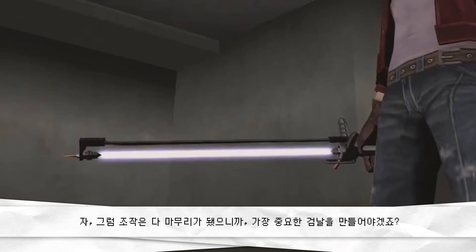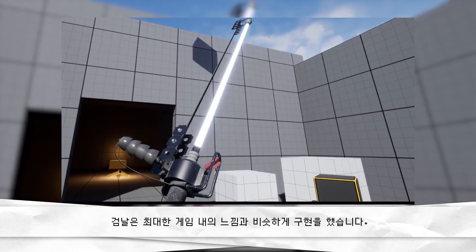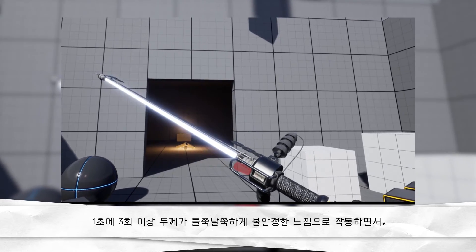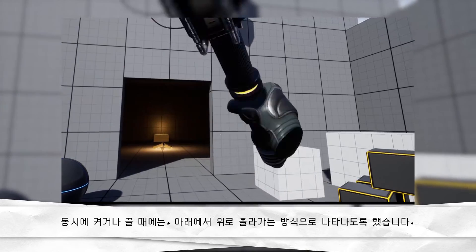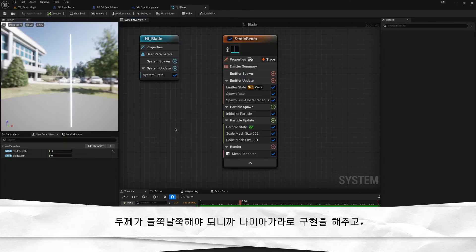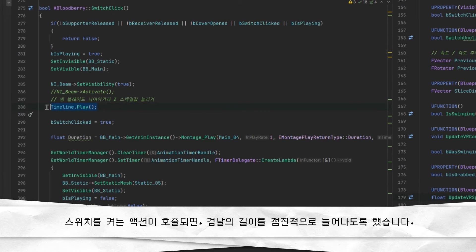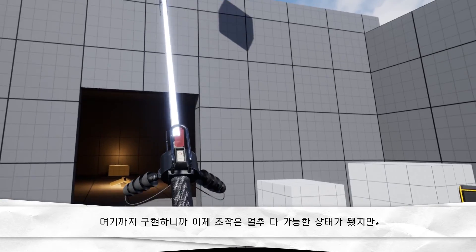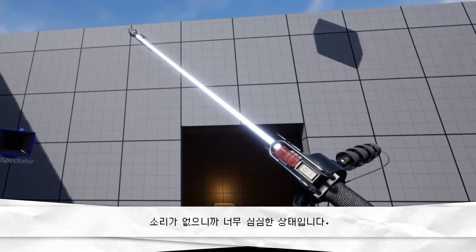조작은 다 마무리가 됐으니까 가장 중요한 겁날을 만들어야겠죠. 겁날은 최대한 게임 내 느낌과 비슷하게 구현했습니다. 1초에 3회 이상 두께가 들쭉날쭉하게 불안정한 느낌으로 작동하면서, 켜거나 끌 때에는 아래에서 위로 올라가는 방식으로 나타나도록 했습니다. 두께가 들쭉날쭉해야 되니까 나이아가라로 구현해주고, 스위치를 켜는 액션이 호출되면 겁날의 길이가 점진적으로 늘어나도록 했습니다.